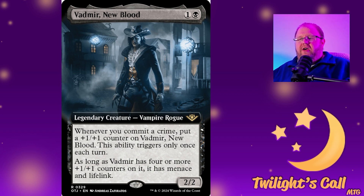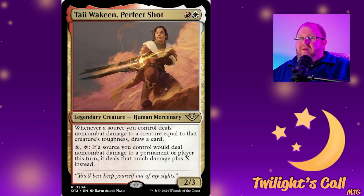Vadmir could be pretty good in commander and standard, especially if you have good ways of committing crimes. It counts as a rogue so it's an outlaw. Then we have Tia Joaquin Perfect Shot for red and white — a 2/3 human mercenary. Whenever a source you control deals non-combat damage to a creature equal to that creature's toughness, draw a card. And tap — pay X — to make any non-combat damage your sources deal this turn deal that much damage plus X instead.